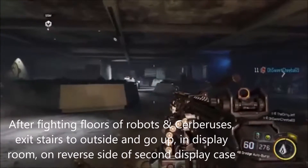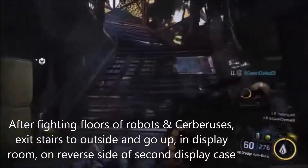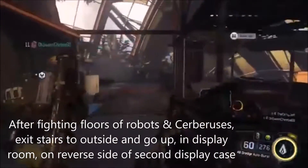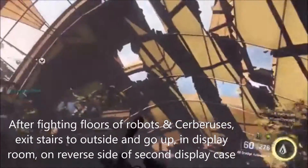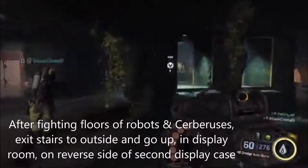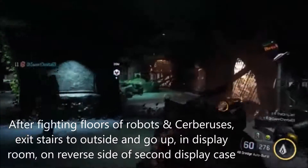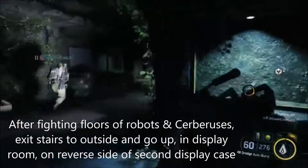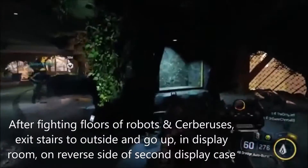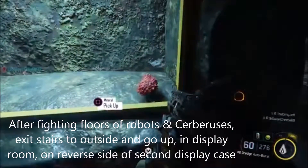So after fighting through the floors past the Cerberus, the robots, and the men, you're going to continue up the outside staircases, and then you'll have to fight some talons flying around. Continue up the staircases and you'll reach this little display case area — looks kind of like a fake cave. Now there's all these display cases; after you pass the one with two, there's this one right here. You're going to go to the other side of it, and the mineral is right here.